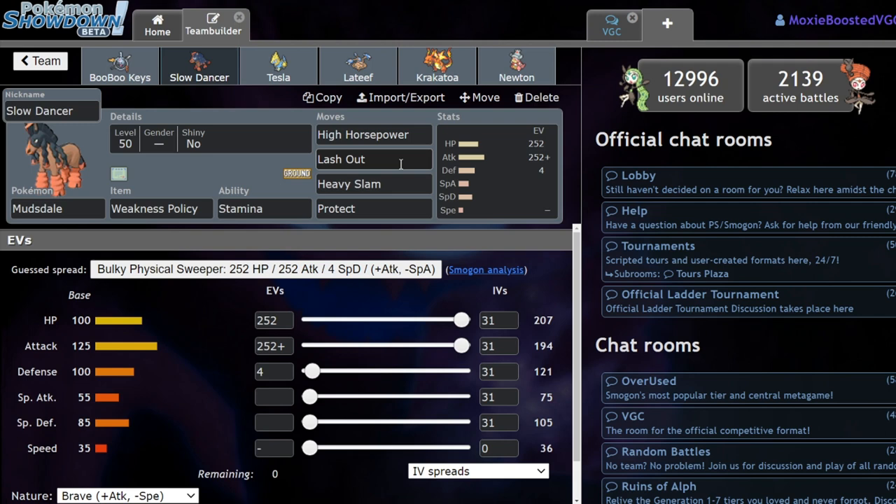Next up we have a Weakness Policy Mudsdale — High Horsepower, Lash Out, Heavy Slam, Protect — 252 HP, 252 Attack, 4 Defense. Really just kind of threw this on there as a way to scare off the Colossal, and hopefully scare off any kind of electric spam. While in previous weeks Mudsdale kind of carried the team on its back, this week it's more of a bouncer — that dude at the door scaring you from going into the club.